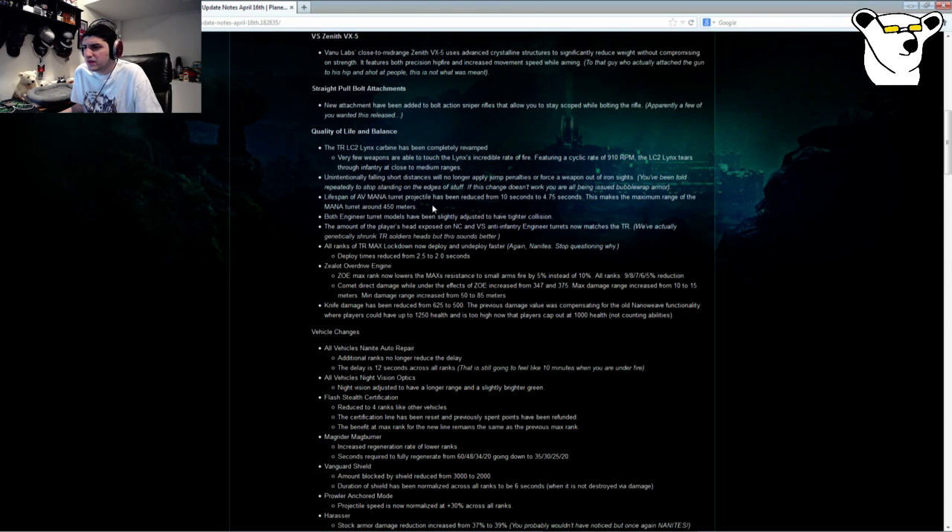AV MANA turret projectile lifetime reduced from 10 to 4.75 seconds, making the maximum range about 450 meters — very happy with that, wasn't a fan of the invisible AV turret projectiles from far away just pelting at you. Engineer turret models have tighter collision — not sure if that's just movement collision or also hitbox collision, but if it's hitbox collision, the AI turret has felt broken forever in terms of how much coverage you get from a good placement, almost impossible to kill. There was a discrepancy in exposure on NC and VS turrets compared to TR, and that has been adjusted as well.